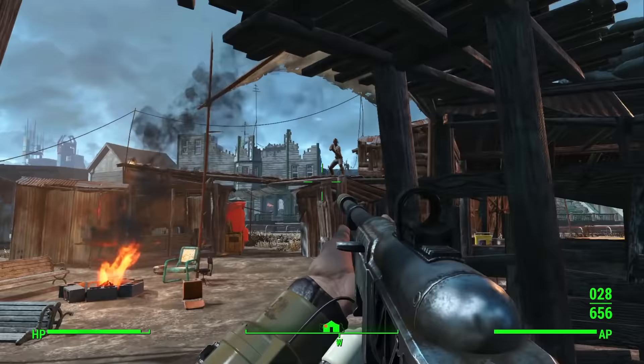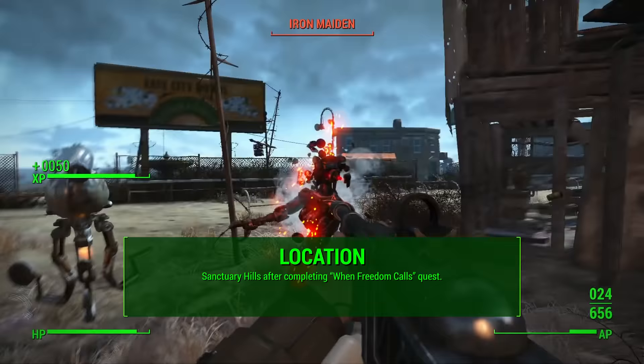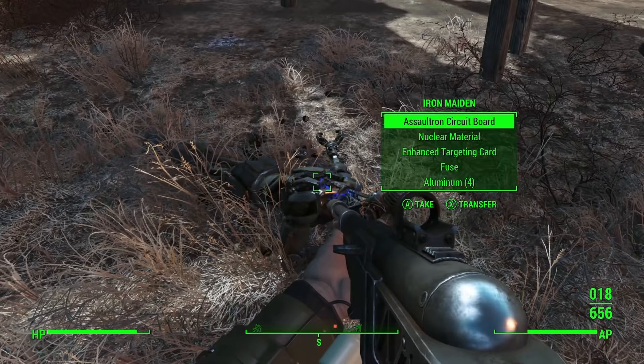His location is at Sanctuary Hills, where the sole survivor's house is, after completing When Freedom Calls, which is a main quest in the game. You'll find him first at the Museum of Freedom in Concord, but once you're done with that, he will always be at Sanctuary Hills.